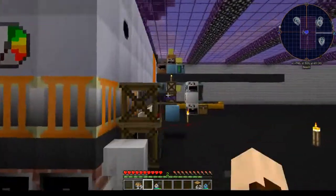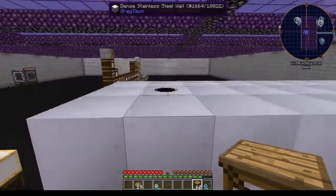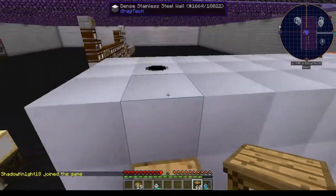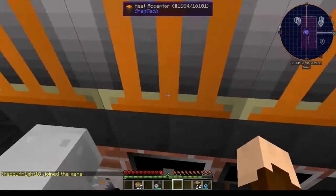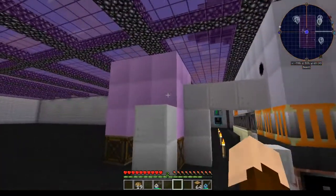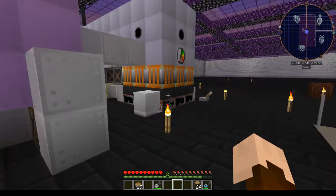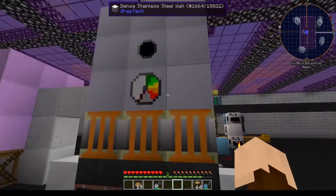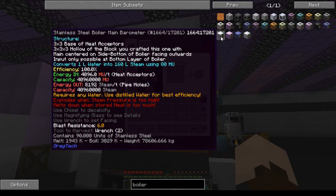There is one up on the very top — right there. You'll need to fill this with distilled water or regular water, water being the most efficient. Hence why we have a titanium tank over here for our distilled water. It will put out a good load of steam for you.